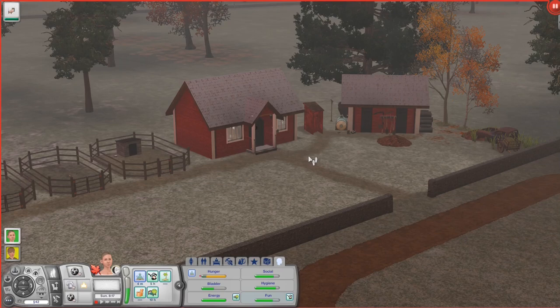Hi guys and welcome back to Moonlight Falls. Today we are going to be playing the Bayless family. I know I said we were going to play Mary next, but a few things changed my decision. The first was that I haven't finished building Mary's bakery — I've started it but I'm having builder's block. Also, she needs flour from Tobias, and Tobias can't open his shop until these guys grow some wheat, so that's why we are playing them first.